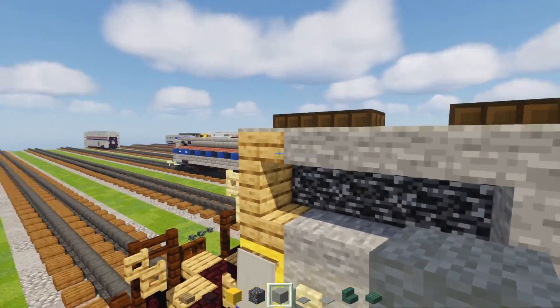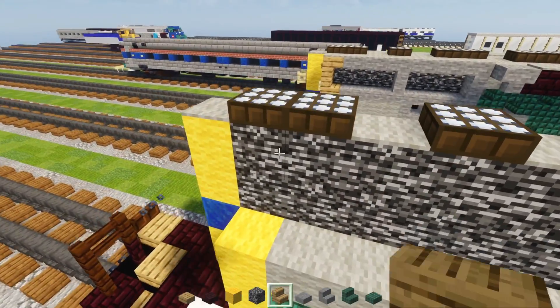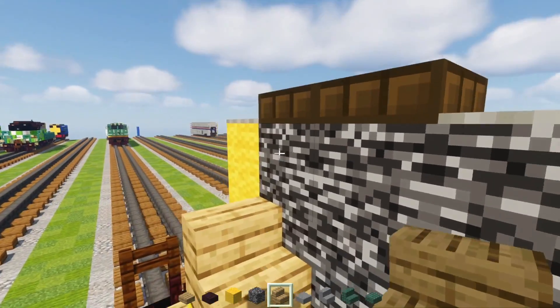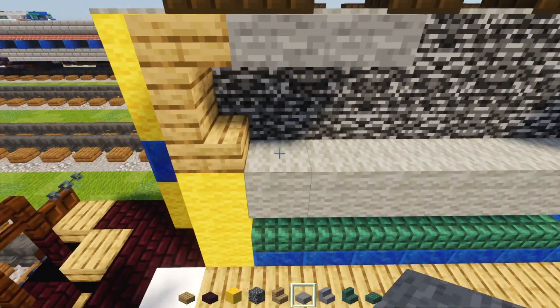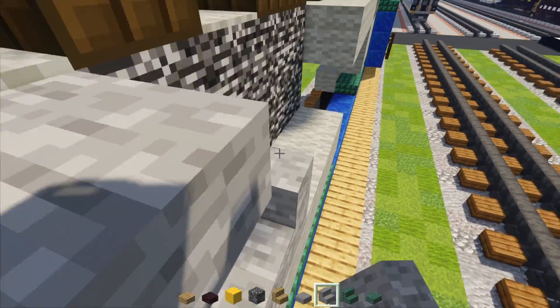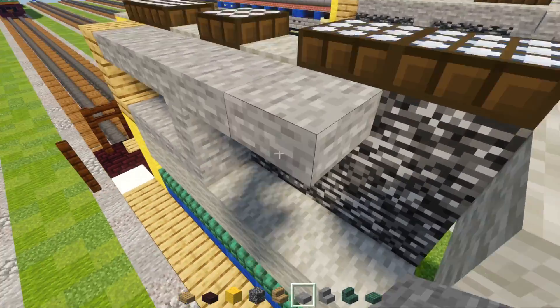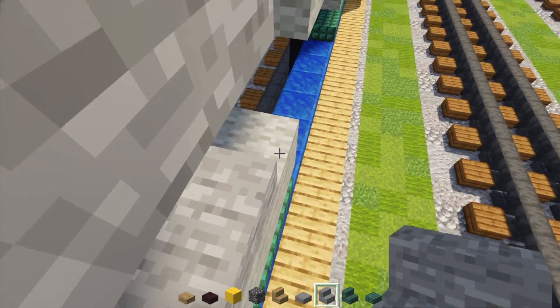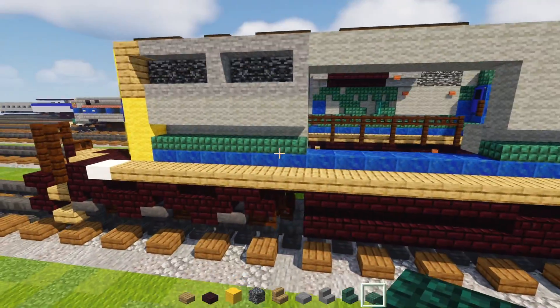For the vent over here, take out oak stairs and make a pair like that. Add two stone slabs top to bottom, then stone stairs facing the back top to bottom, then two more stone slabs, and stone stairs again facing out the bottom, facing the back.